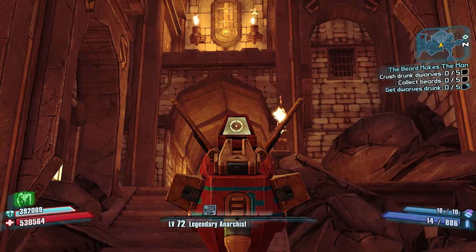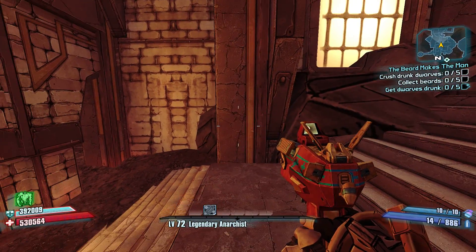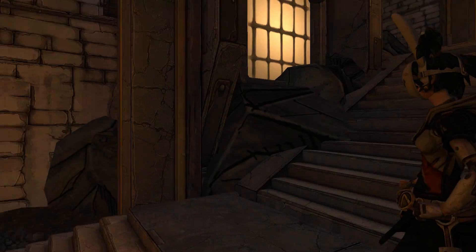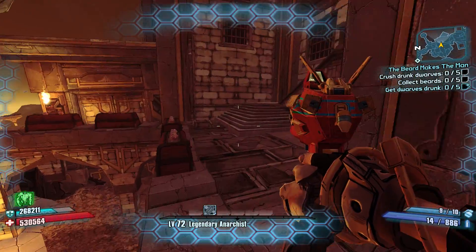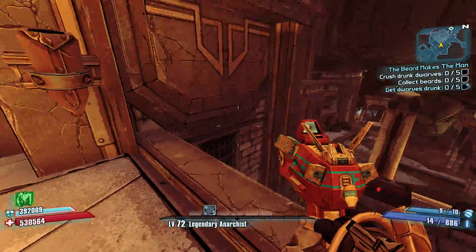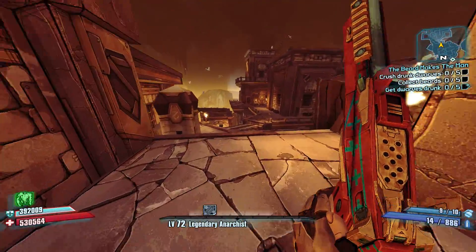You see this beam right here at the base of these stairs, right before you get to that tunnel. What you're going to do is go into your inventory, take your grenade mod, and put it in your backpack so that the slot says empty. Then throw a grenade right here at this post, and at about two seconds you'll have to work on the timing yourself — just jump, and that grenade is going to launch you up in the air.